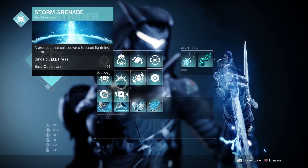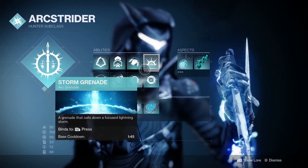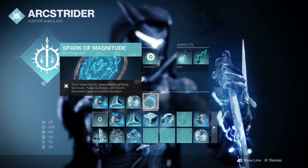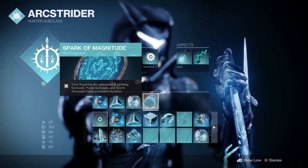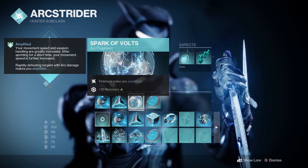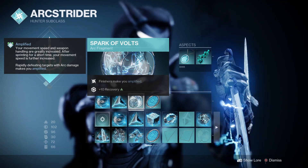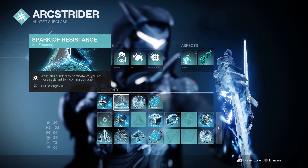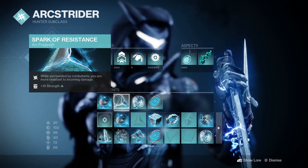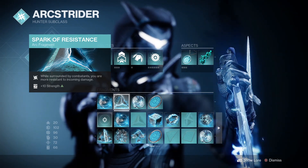With those two aspects you want to pair Combination Blow. The grenade doesn't matter — I like Storm Grenade, Lightning, or even Pulse. For fragments: Arc of Magnitude so your grenades last longer; Arc of Vault so your finishers instantly make you Amplified and you get plus 10 recovery; and Arc of Resistance, which is even more broken because you get another layer of damage resistance just by being surrounded by enemies — so when you're in there rolling you're getting even more damage resistance, bringing you up to that 75%.